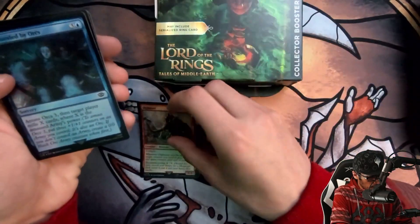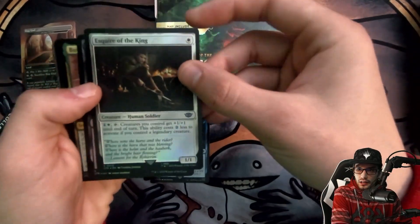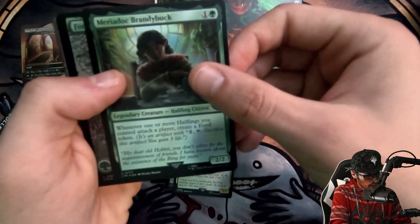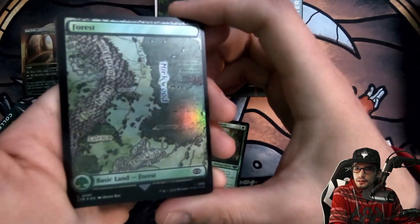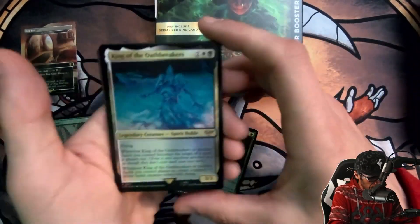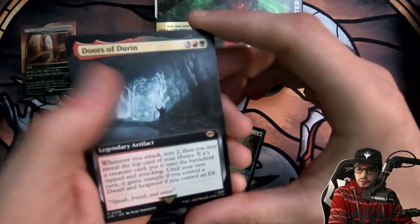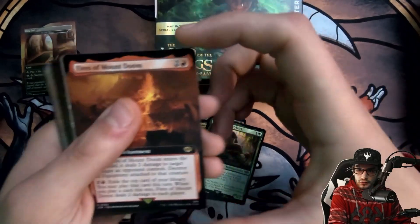We've got an Olia Font Surrounded by Orcs, Esquire of the King, She Loves Ambush, Butter Beer, Brie Innkeeper, the Brandybuck. Oh nice — this is a full old-art Forest, really liking that one. We also get the Oathbreaker, and a full art Doors of Durin.